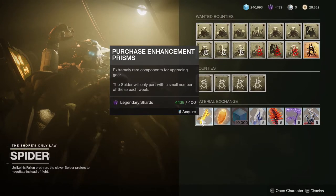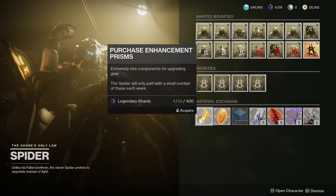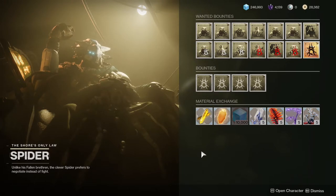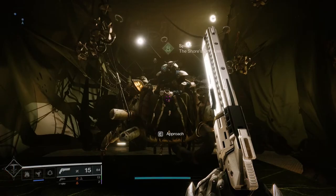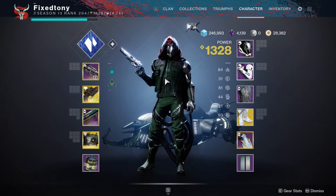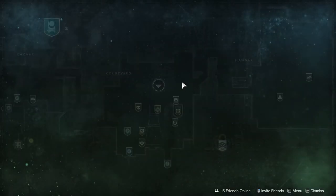Can you imagine just having so much bright dust or so many legendary shards that this doesn't mean anything to you? I highly suggest you do this — you guys know Bungie, they're gonna patch this soon, so might as well get some legendary shards. Legendary shards are useful especially if you're looking for weapons.